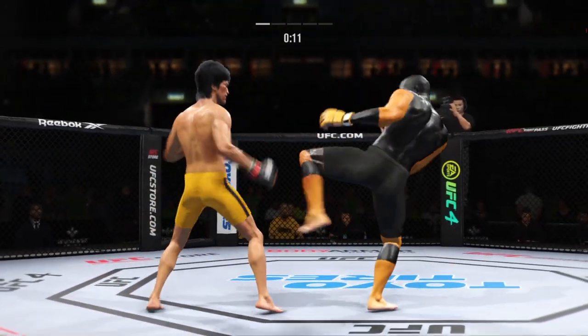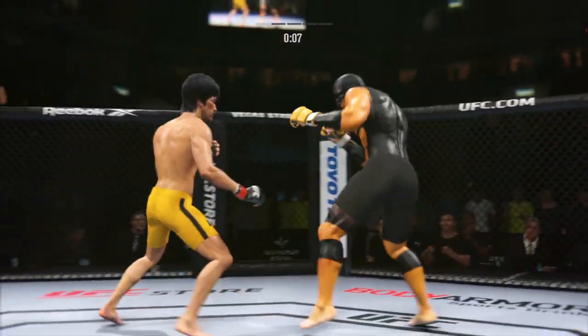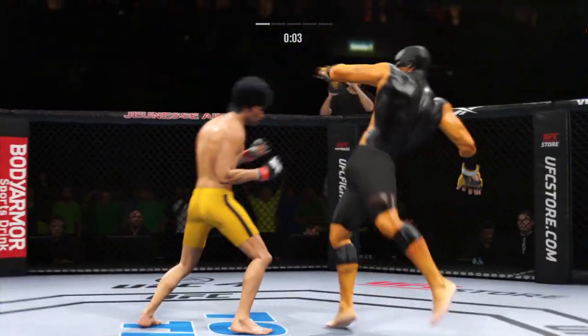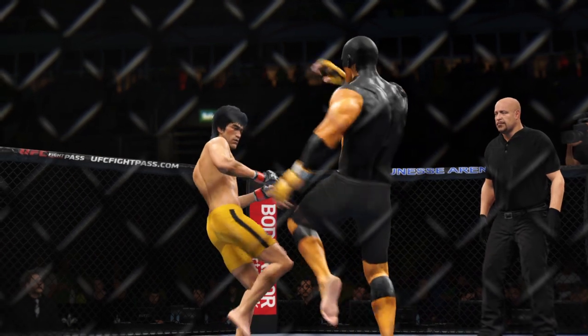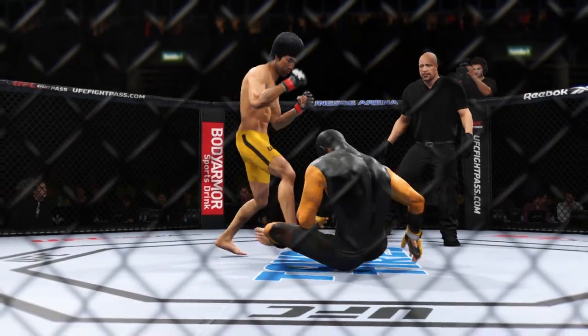Big punch lands. Ten seconds to go in round one. Liver kick. The horn sounds for the end of round one. Let's check out some of the action from that previous round — he really kept finding a home for those kicks.